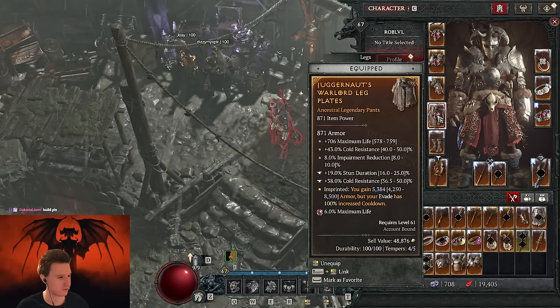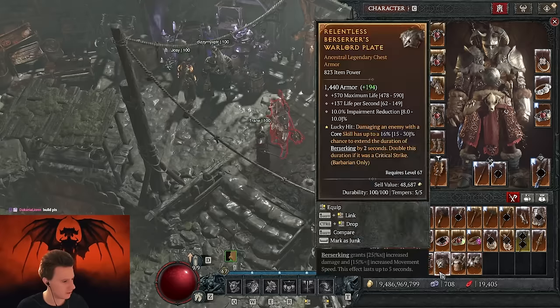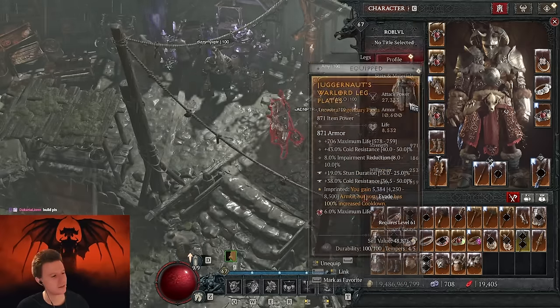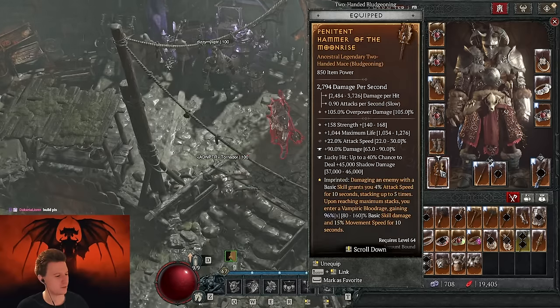Juggernaut — you always want to put this on the highest item. This just gives you the armor cap very easily. And then lunging strike here, pretty cool. Yeah, a bunch of attack speed here — I put like all this basic skill stuff but you don't need it. Shout generates dust devils — I also just found this off the ground.